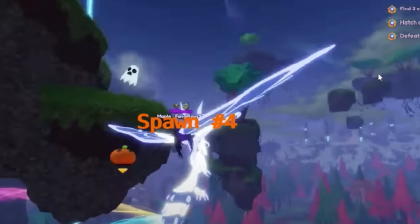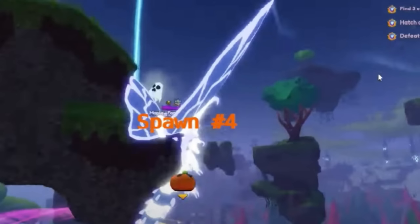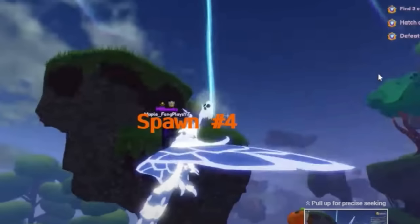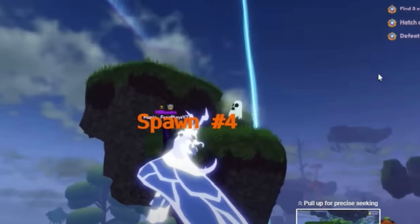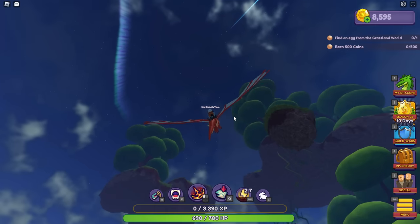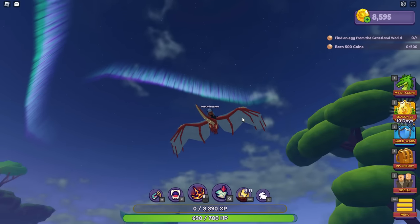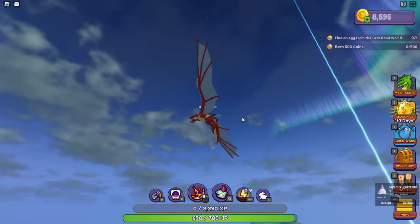So those are all four or five spawn locations. Keep in mind there's a small chance the ghost won't be at a location when you visit, so you basically have to keep coming back, server hopping to different servers, and checking these locations until you get lucky. Anyway, that's everything — those are all the ghost locations in Dragon Adventures. Thanks for watching, and I'll see you in the next video!